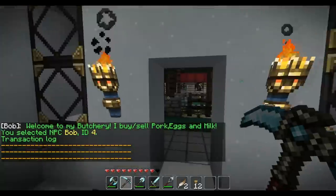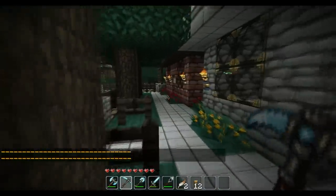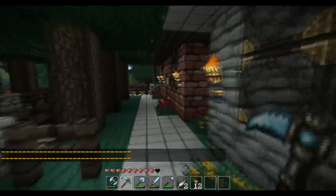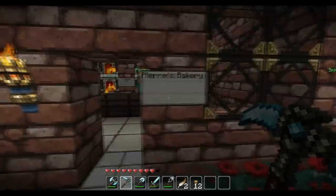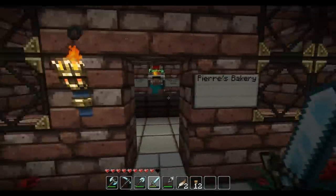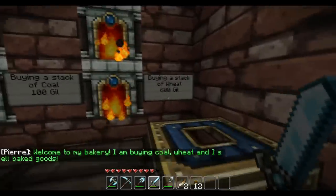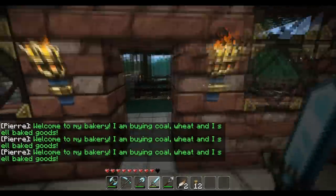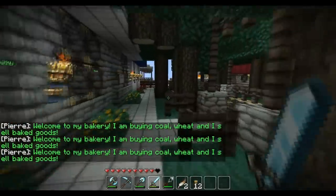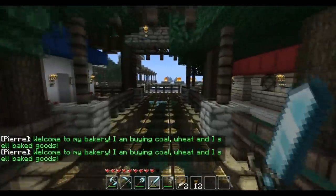There are multiple ways to make money. You can kill mobs — any type of mob — and they'll give you a bounty or Gil. The Nether also works, so you can go in there and kill stuff. This guy buys stacks of wheat for 600 Gil and stacks of coal for 100 Gil, so there are lots of ways to earn money on the server.